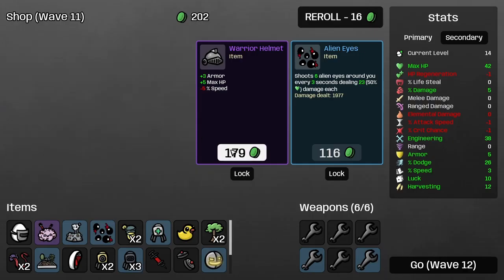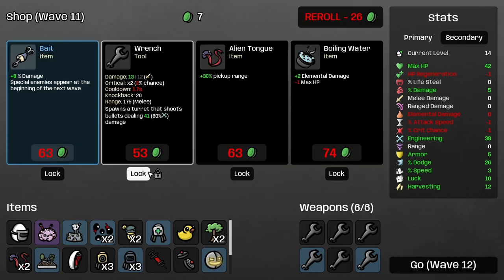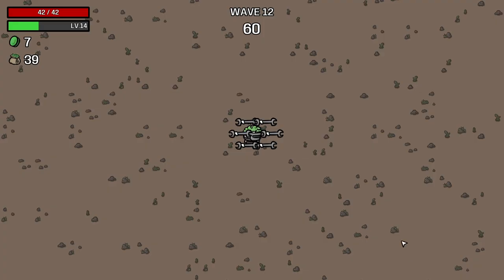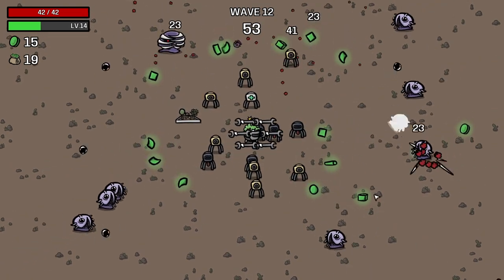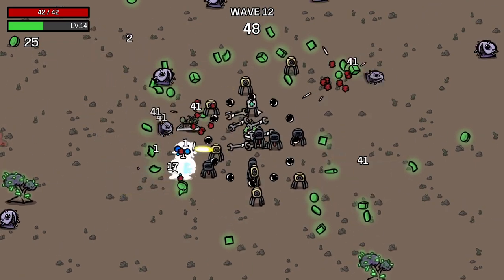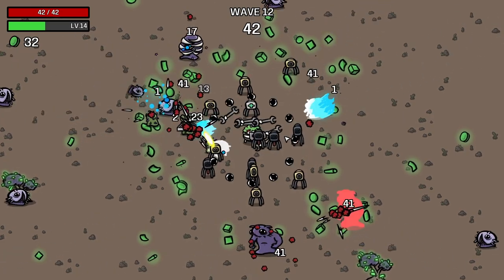Look at all those alien eyes — that's great, that's going to help us a lot. How many turrets do we have right now? One, two, three, four, five, six, seven, eight, nine, ten, eleven, twelve, thirteen turrets on the field right now. This is great. And also we have two of the alien eye items going.